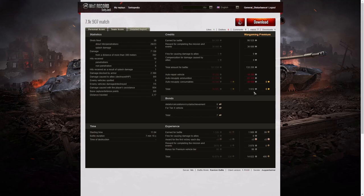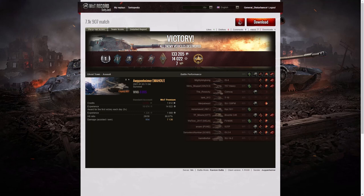He earned 7 bonds for a tier 10 game, and 1,989 base XP multiplied by 5, plus 3,978 from Holiday Ops and 99 for the premium vehicle — totaling 14,022 experience points altogether. So yes, 7.1k in a 907 — probably about standard for Oppenheimer, but it would be a miracle for most of us if we could do that sort of damage on a regular basis. Thanks very much for sending in the replay — hope you enjoyed it. Please give this video a like, subscribe to the channel, and leave a comment below as it feeds the YouTube algorithm. Thanks very much for watching, and good night.